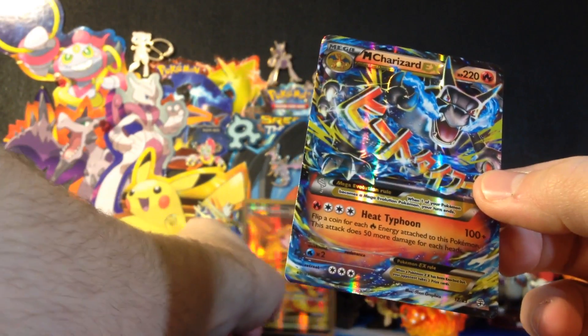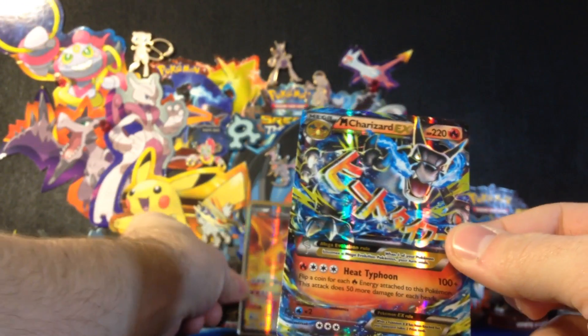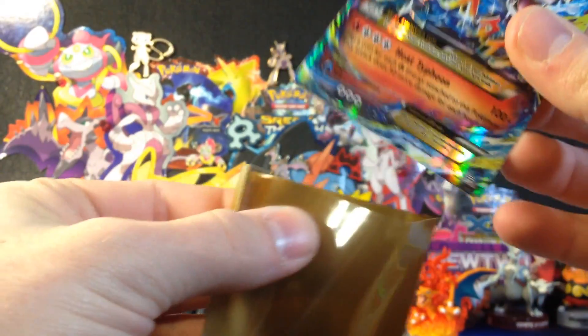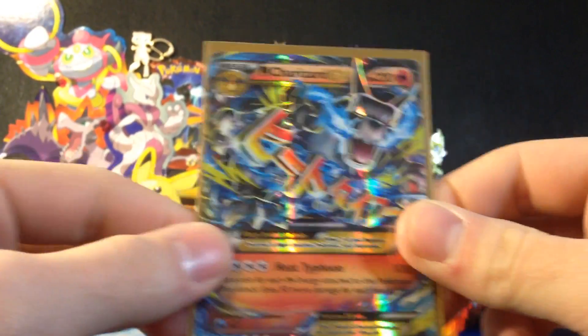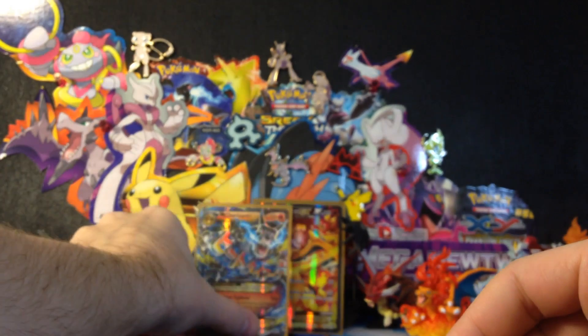I don't know which one to put in the Pokédex now — we have this full art or this one. I think I'm still going to do the full art. Just pulled the Mega Charizard EX Generations! That is so, so, so sweet. I didn't think I was going to pull it. So awesome. I mean, if I get Jolteon now I might have a heart attack. That's incredible. Wow.